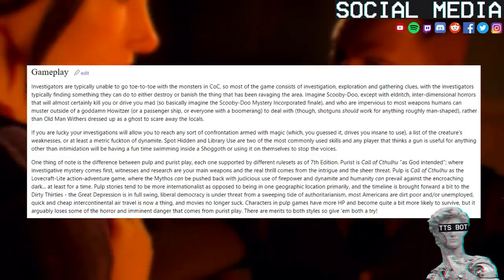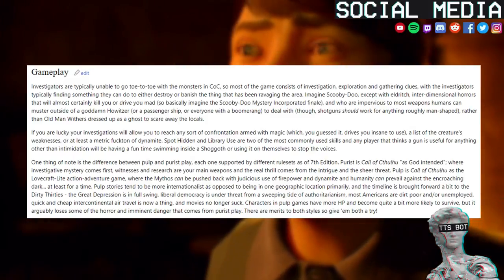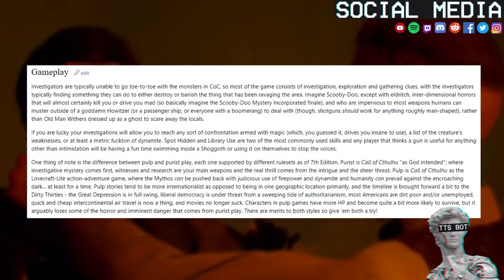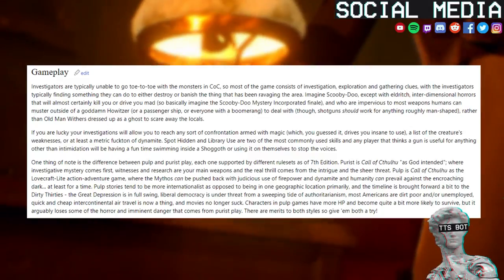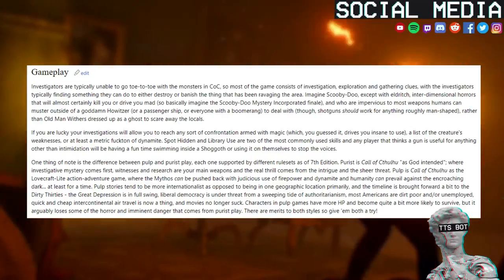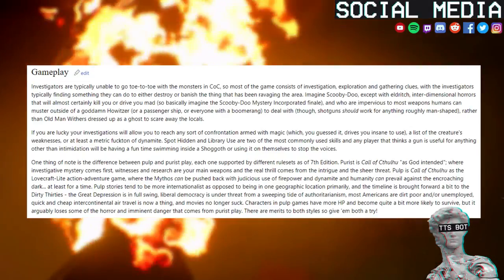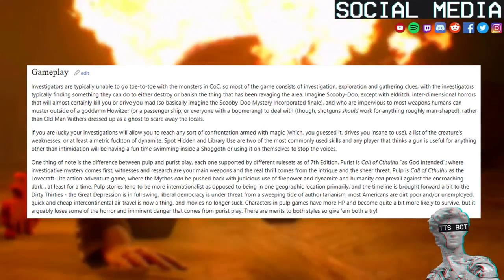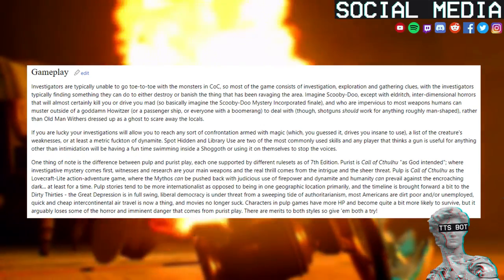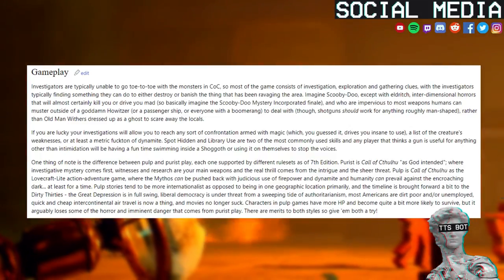If you are lucky your investigations will allow you to reach any sort of confrontation armed with magic, which drives you insane to use, a list of the creature's weaknesses, or at least a metric fuckton of dynamite. Spot Hidden and Library Use are two of the most commonly used skills, and any player that thinks a gun is useful for anything other than intimidation will be having a fun time swimming inside a Shoggoth using it on themselves to stop the voices.